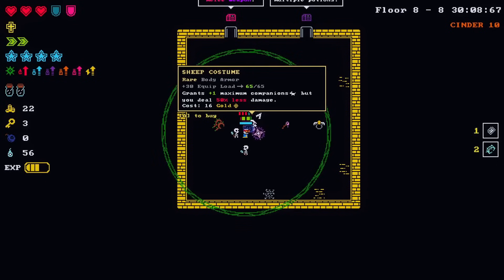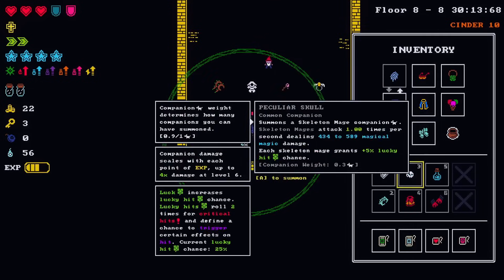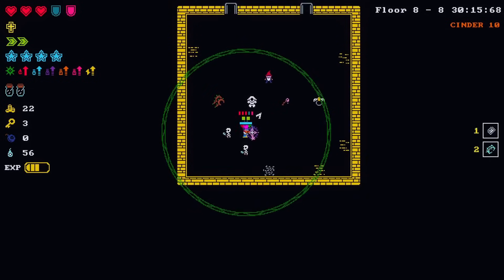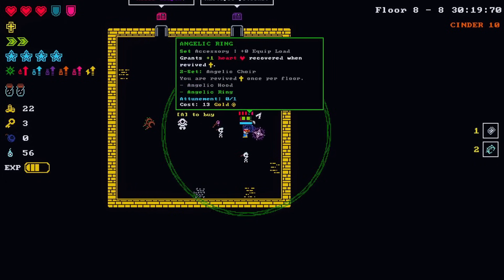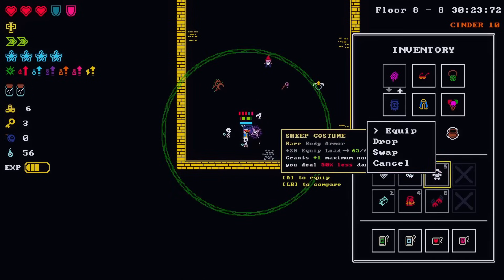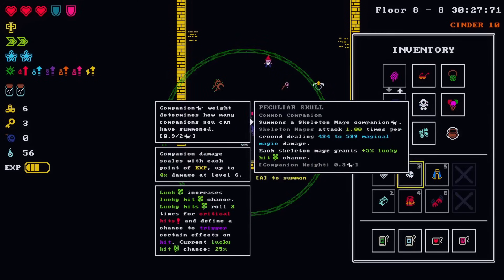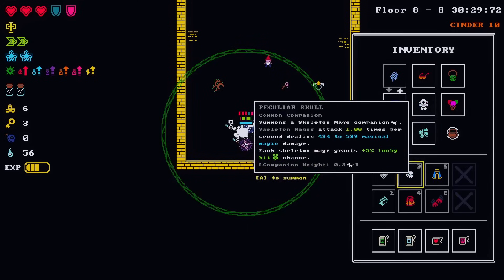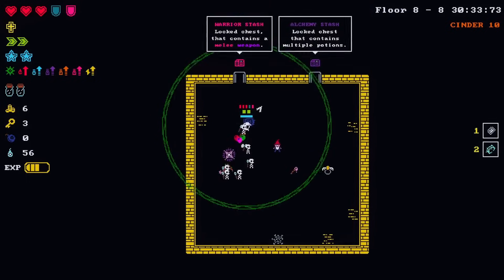We can afford one upgrade and then we go shopping. A cheap costume - grass, plus one maximum companions but you deal 50 percent less damage. Well I guess we have to - I can afford that right? Oh my god, just barely. And no to the other crap. Get out more skellies! Is that - I got them all out right, there we go.